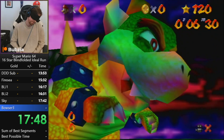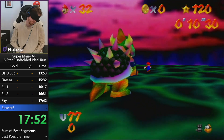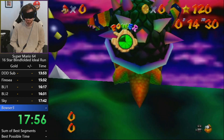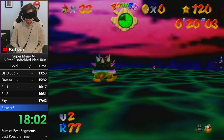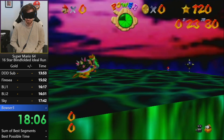We will see the Bowser 3 fight, which has not changed basically at all since the beginning of time. It is still: drag him into the first two bombs, go to the right, drag him into the second bomb, and hope that he doesn't jump. Of course, as I said, this is a segmented recording.